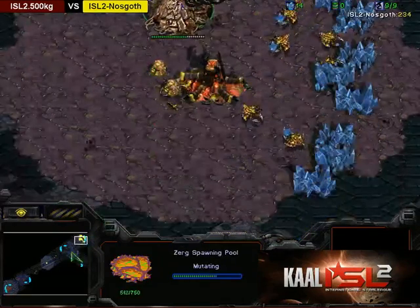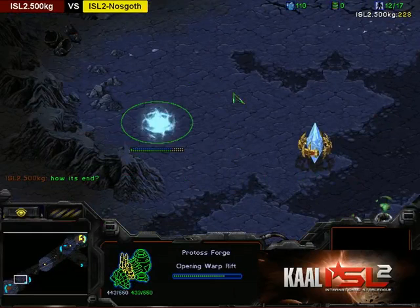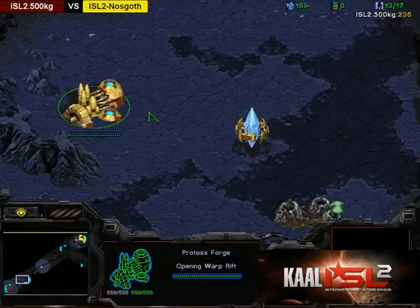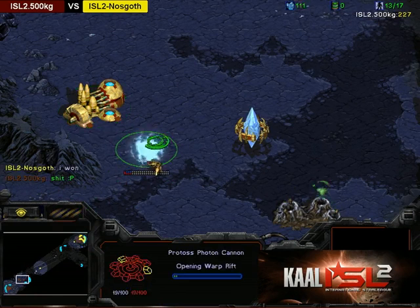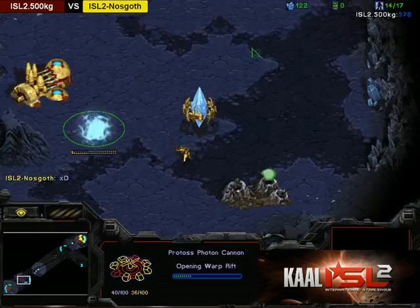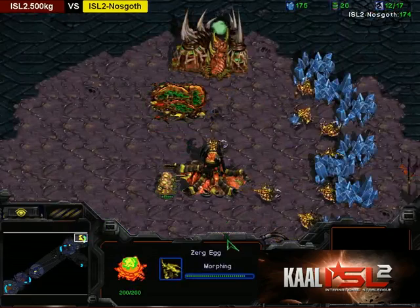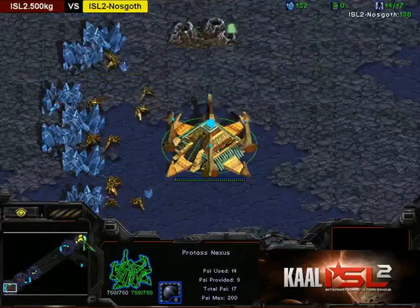Looks like it was a 9-pool with gas from Nosgoth — and that is a funny place for a Forge. Is he going to put the gateway up here? And then the Nexus here. He'll need a second cannon to actually cover the Nexus. And more importantly, against a 9-pool speed, this is the ultimate test of your wall-ins. You better have a good wall-in or you are done.